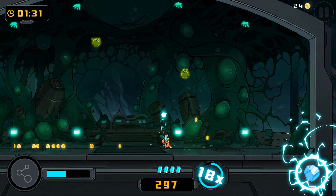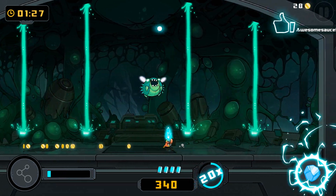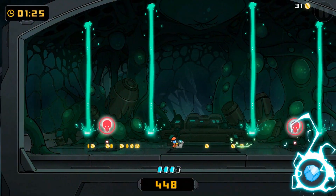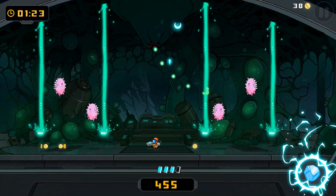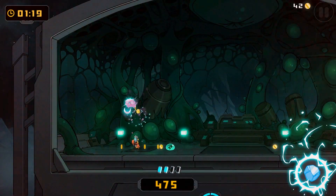$7.99, came out in the Steam store on Tuesday. This is of the Pang genre, and if you don't know what that's referring to, it's games like Super Buster Bros. Basically, you can only shoot up. You can move from side to side, but you don't have a jump button and you can't shoot left and right.